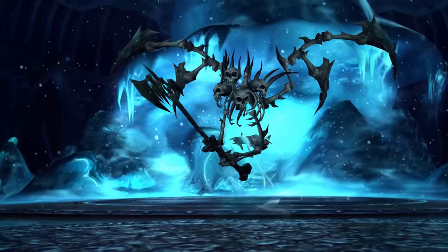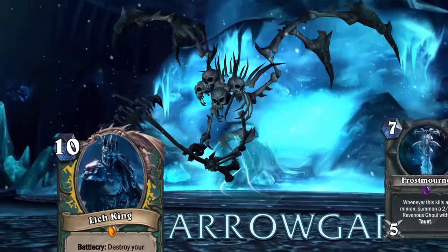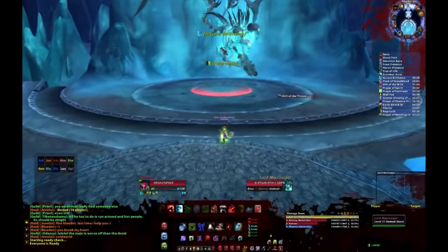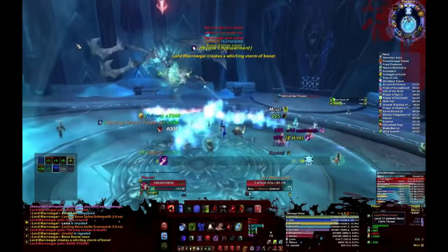Hey guys this is Fuller, welcome to Lord Marrowgar, the guardian of the Frozen Throne, pieced together by the Lichking himself from the bones of thousands of fallen adventurers. In the lore he's an Icecrown Citadel boss, his trademark ability you just might remember: BONE STORM!